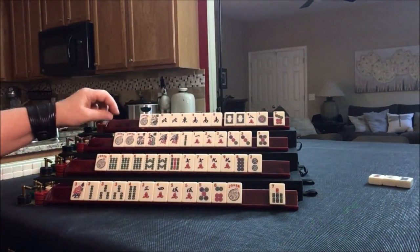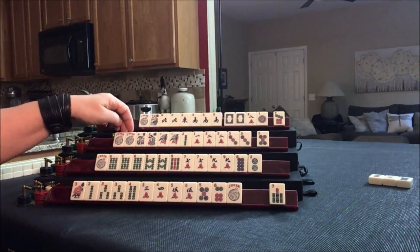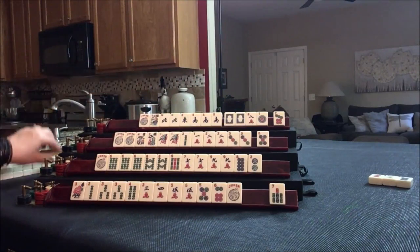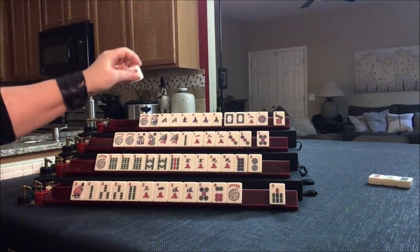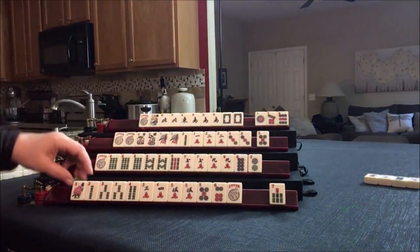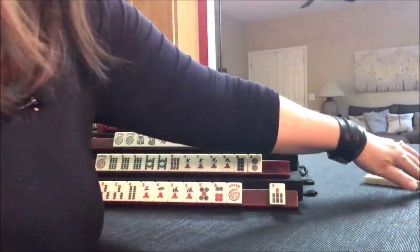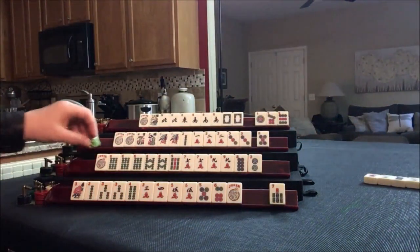Under consecutive run, or we could do 1, 2, 3 kongs. Let's draw — 9 dot. None of these are helpful. Let's get rid of the 8 crack. And draw for east. For west, let's discard the wind. If you're not using winds, get rid of them early — with news on the card, you want to get rid of winds if you're not going to use them.